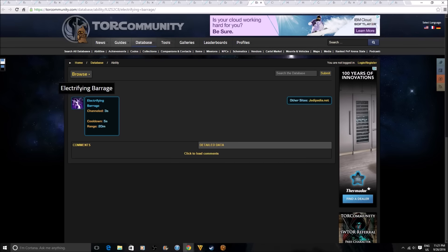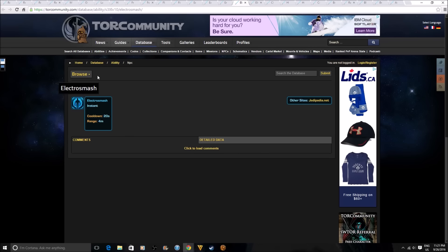Same thing with Electrifying Barrage — I believe this is a new ability that Sorcerers and Jedi Sages are going to get, but once again there's just no information. Same with Electro Smash — no idea what it's for. These all seem to be very new abilities. Given that classes like Jedi Shadows and Sith Assassins are losing abilities — for example they're losing Phase Walk — if they lose an ability, they need to be gaining new ones, so some of these might be going to them.